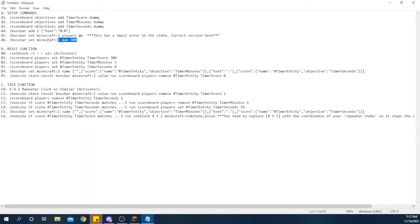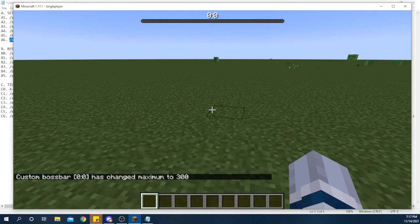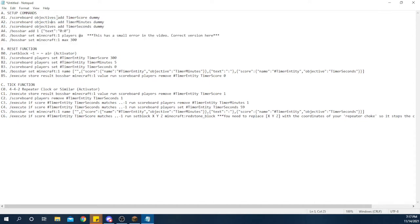And then I want to set the max value to 300. 300 is where, if you wanted to have a five-minute clock, you need to convert those minutes into seconds and that needs to be your max value. So in this case, if this is a five-minute clock, you need to have a max of 300 because 300 seconds is five minutes. If you had 600, that would be 10 minutes. We're just going to do five minutes for now. Now we have our boss bar with all its variables set.